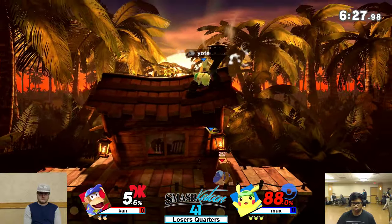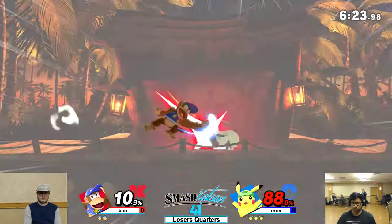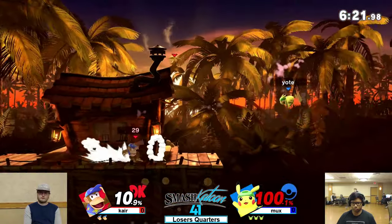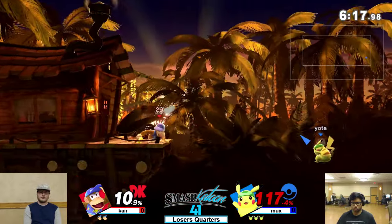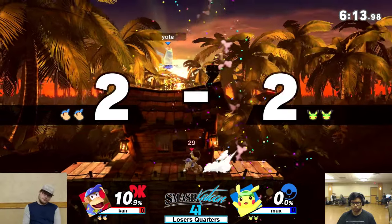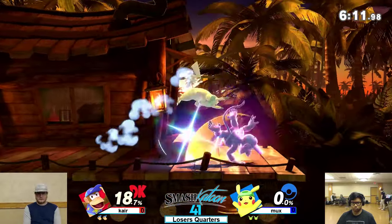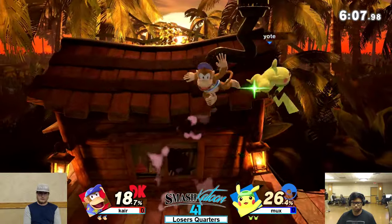Caught the banana with up tilt. Gotta watch out for that second hit of Pika down air — it's pretty laggy and punishable. He just drifted right into that banana; that's an easy punish. Gotta snap to ledge. Down throw, back air, back air.